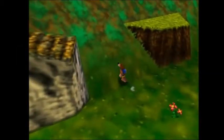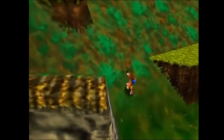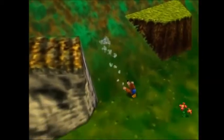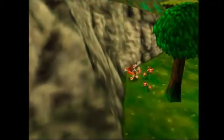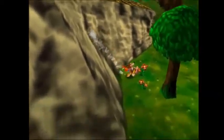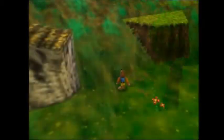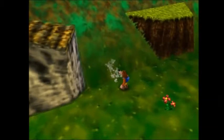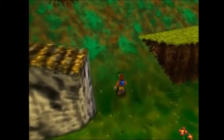Banjo can only last about a second on an unscalable slope before he slides down. The timer starts once Banjo's shadow is on the slope rather than Banjo himself. The same concept carries over to unscalable slopes with Kazooie as well. This timer can be artificially extended with the bear punch, the roll attack, jumping, stomping, and high jumping.